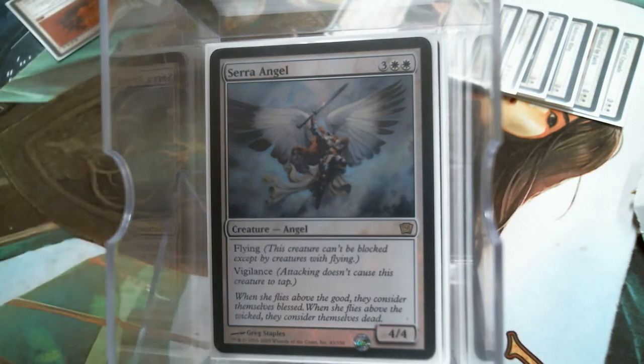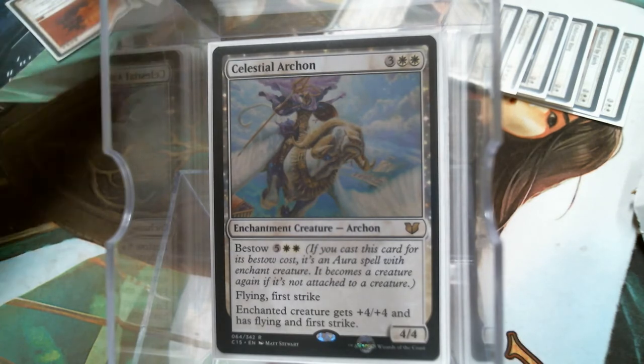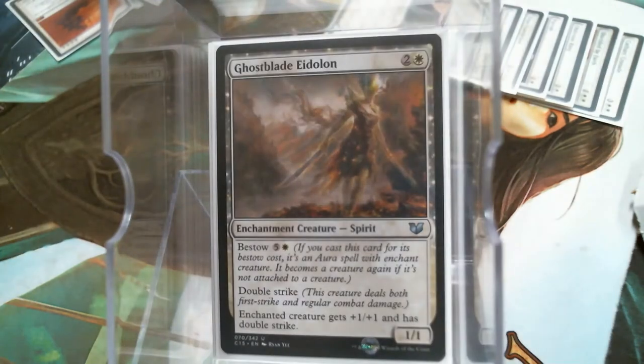I really kind of like the Bestow Creatures. This one contributes Flying and First Strike, but it also kind of has a double life. You bestow it on your creature, and if that creature dies, it jumps off and becomes a dude on its own, so you keep that Flying and First Strike. Same way with the Eidolon — it just has Double Strike.